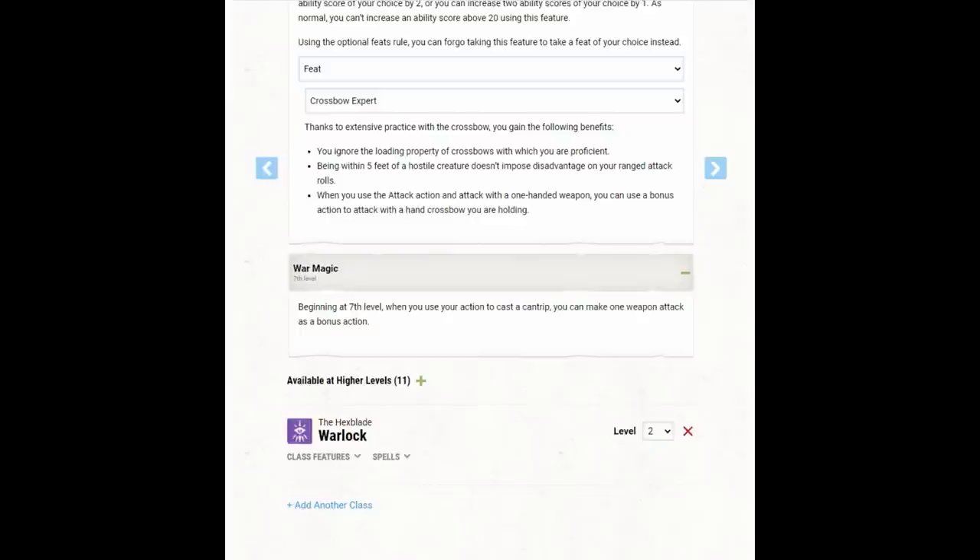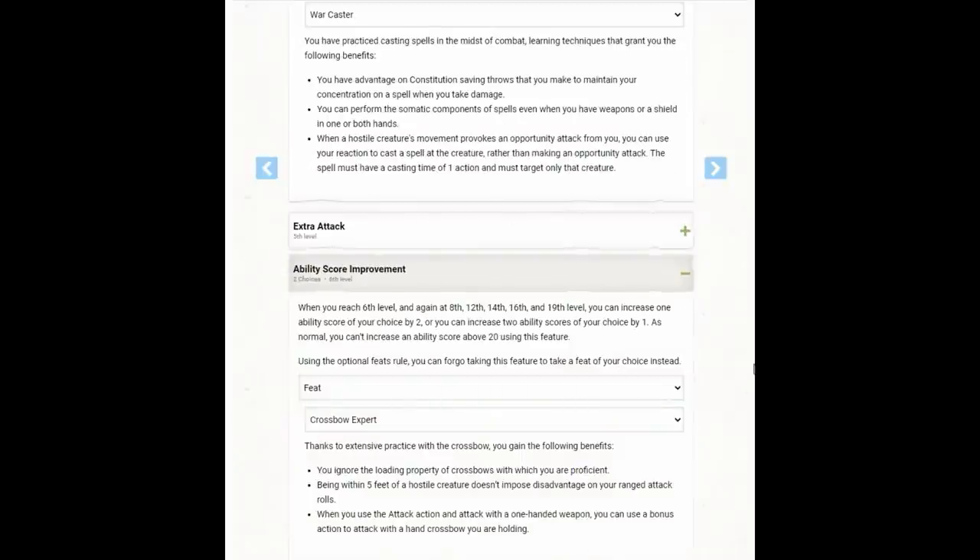The other thing this character is getting that's fantastic is War Magic. Beginning at seventh level, when you use your action to cast a cantrip — which is what we're doing all the time with Eldritch Blast — we can make one weapon attack as a bonus action. Unless we're placing or replacing a Hex, we have our bonus action available to hit things with our staff. And because Crossbow Expert lets us cast Eldritch Blast in melee range without penalty, we can go into melee, hit with Eldritch Blast, and then use the bonus action to hit with our weapon. This means our character attacks twice per round with Eldritch Blast and once with our staff — three attacks per round. If we get an opportunity attack we get two additional attacks for five total, and with Action Surge we might be making seven attacks in a single round. We do get Extra Attack, but this is one of those cases where you take five or more levels of Fighter and don't really use Extra Attack.